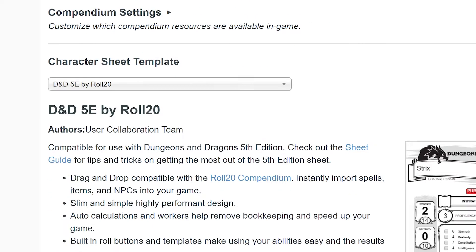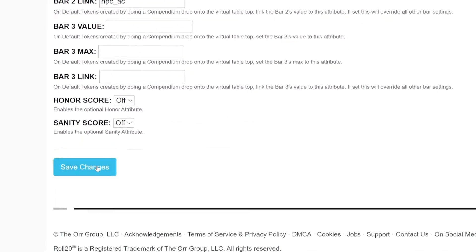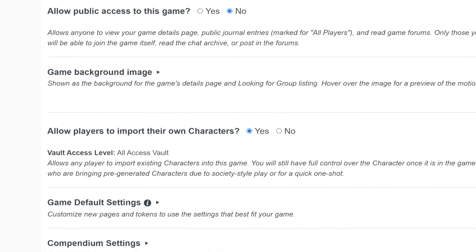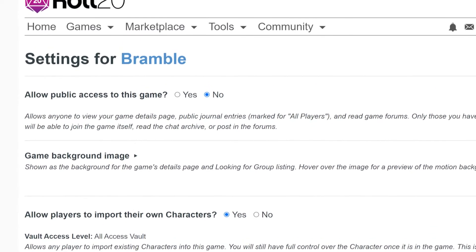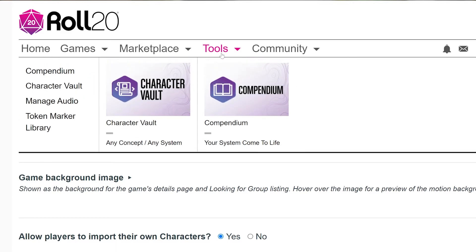Make sure to scroll all the way down and click on the blue Save Changes button at the bottom when you're done. Now that our settings are taken care of, you can start importing and exporting your characters to and from the Character Vault. To open the Character Vault, hover over Tools in the menu at the top center of the page, then click on Character Vault on the left.